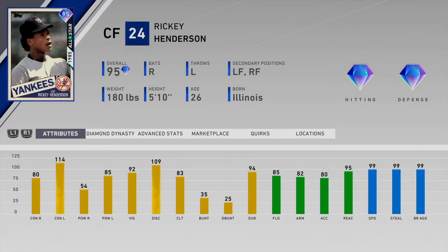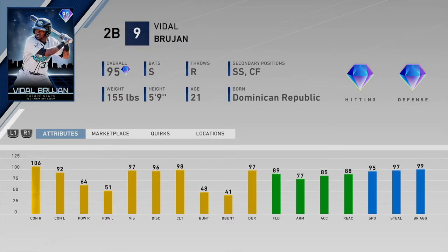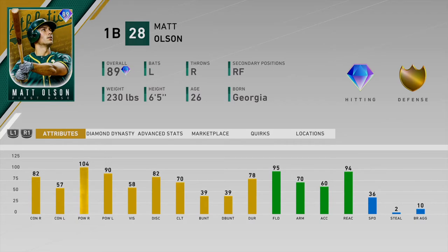Good power against lefties, great vision — I like that card. Vidal Brujan has been used earlier in the season by a lot of people, but since Ryan Sandberg and Robinson Cano have really taken over second base, there's just no room for Vidal Brujan anymore. But I still think with 95 speed, 97 steal, 89 fielding, great contact, decent power, and good vision, this card is very good. Now we got the Face of the Franchise Matt Olsen — diamond defense, amazing power, what more could you ask for? Very very underrated.